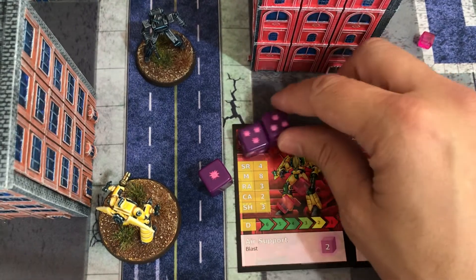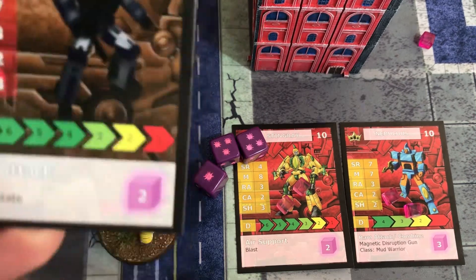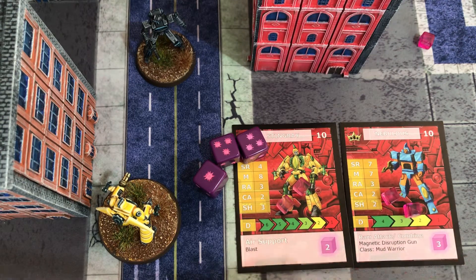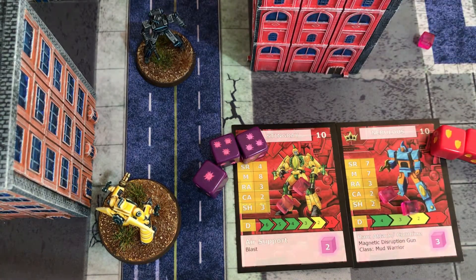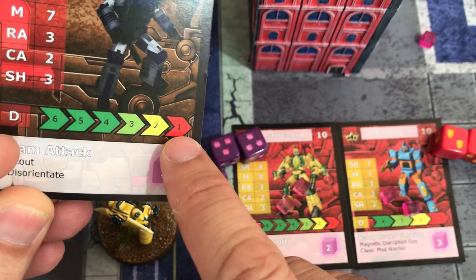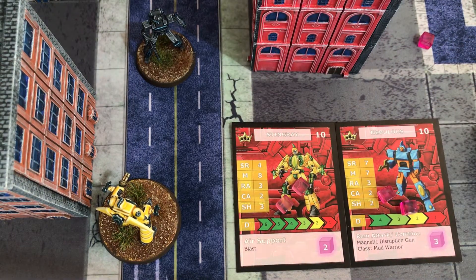For example, I pay my cube for a ranged attack activation. Because it's under 10 inches, I roll my three ranged attack dice - and I've actually scored a very good roll of seven, which is incredibly good. Wolf has three shields, so I roll three shield dice to offset some of that damage. I've offset two, so seven minus two equals five - Wolf has taken five damage and is on one damage point left.